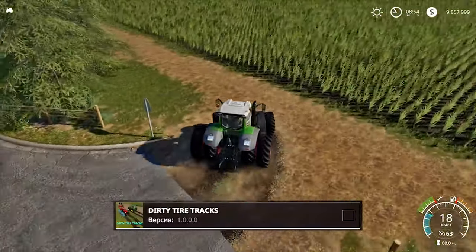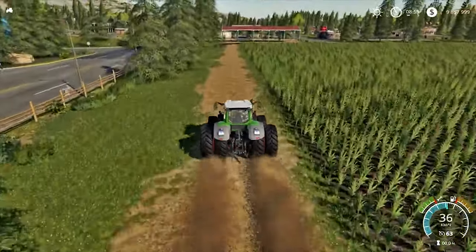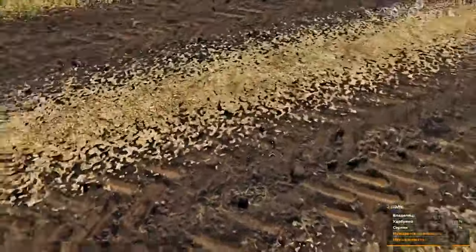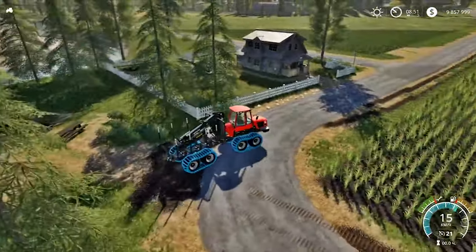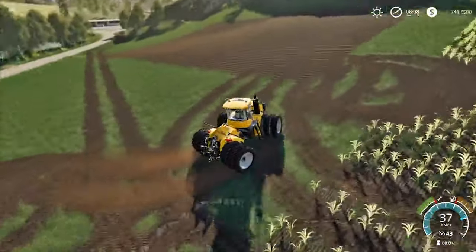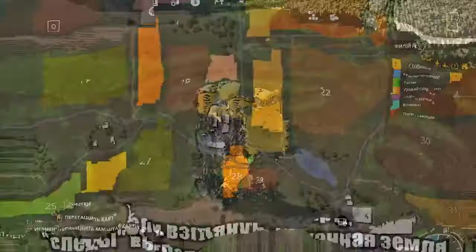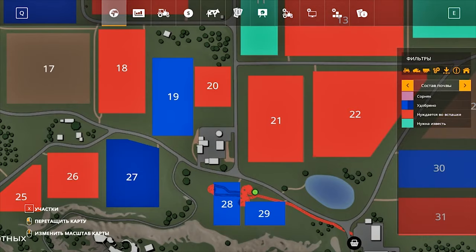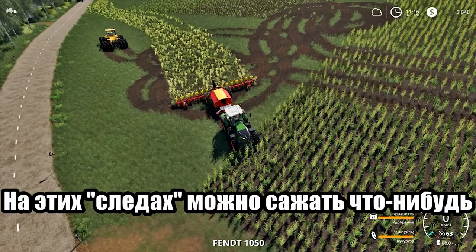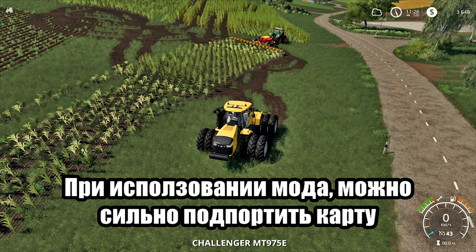Next mod: Dirty Tire Tracks. With this mod, vehicles will leave clear tracks that copy their tread pattern. However, the tracks are not just textures – in fact, the wheels turn into a plow. They groove up the ground, destroy crops and grass, and the grass no longer grows after that. These tracks can be used to grow something. In the latest version, the ability to customize the tracks was added, but the mod is still dangerous for the map.